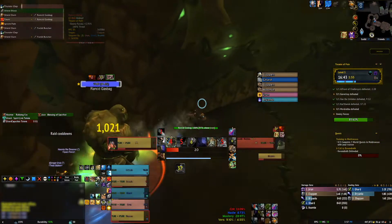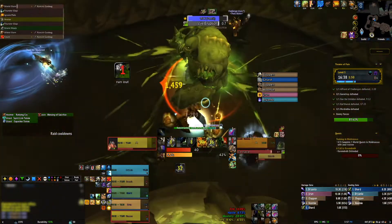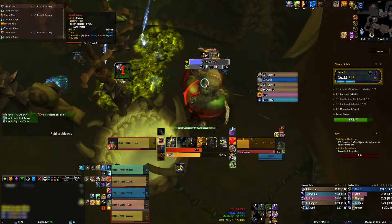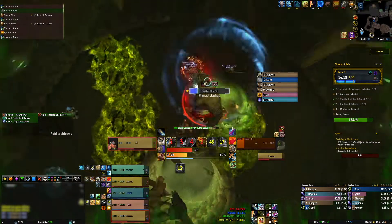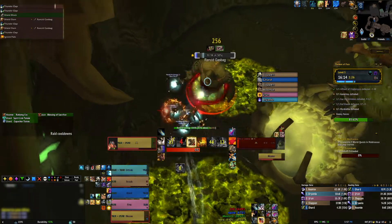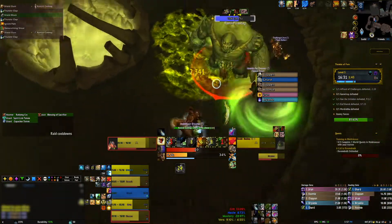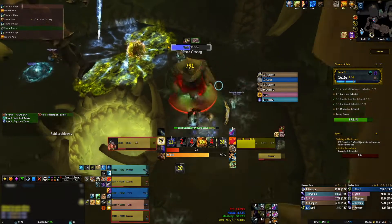The last mob in this section is the Rancid Gas Bag. This mob inflicts a small amount of plague damage to nearby players every 2 seconds and will periodically cast Vile Eruption and Rancid Bile. Vile Eruption inflicts a large amount of plague damage to enemies in a 15 yard frontal and rear cone and disorients them for 3 seconds — just don't be in front or behind this mob during the cast to avoid what my friends and I have come to lovingly call the Taco Bell ability. Rancid Bile inflicts small plague damage to enemies standing within the green pools and slows them by 50% — this ability comes out rather often, so be prepared to move a lot to avoid the green.